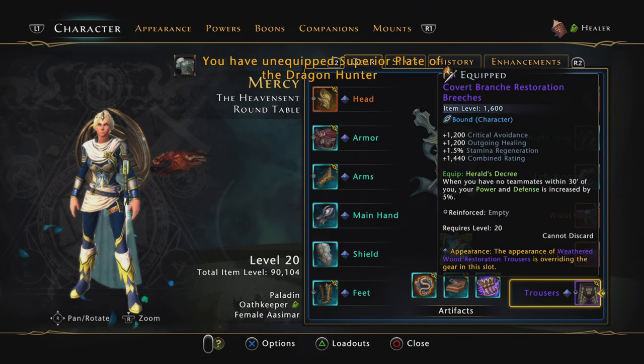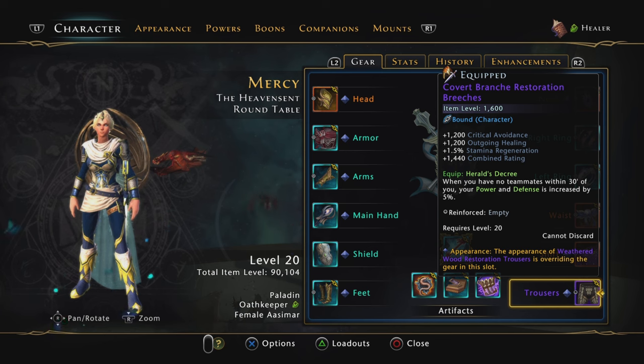For the pants, you're going to be using the one that gives 5% power and 5% defensive. You just have to be away from one person in the group. It's going to be fine — you're going to be procing that a lot. It's going to be up 100% of the time, especially in the trial.